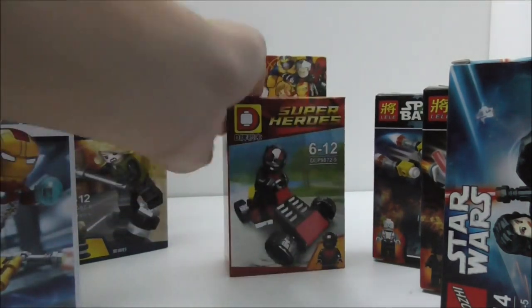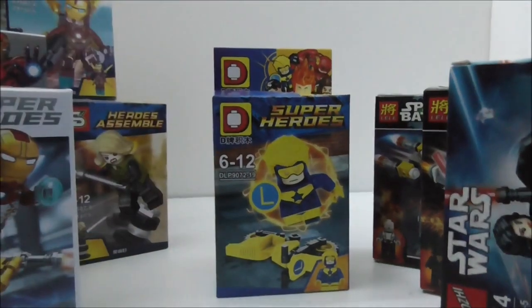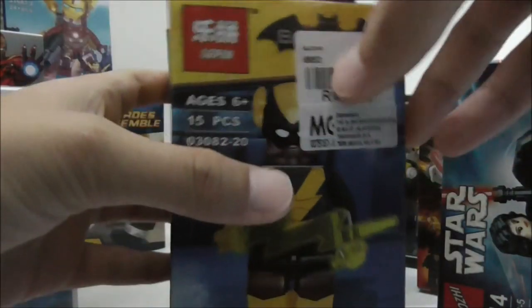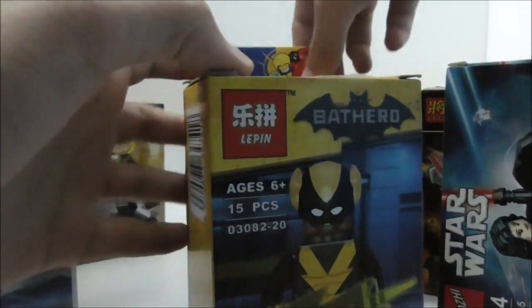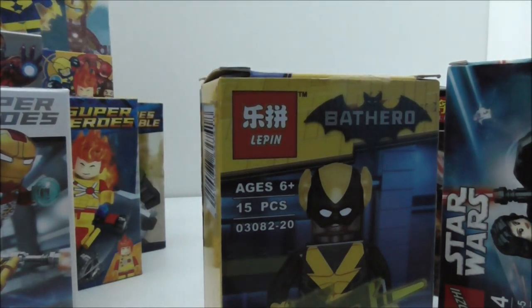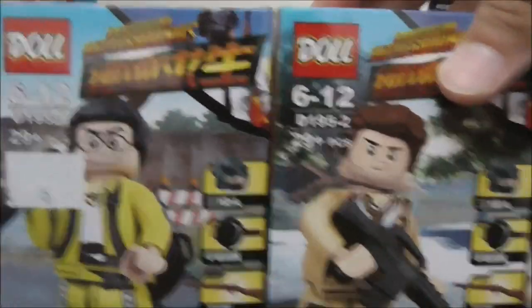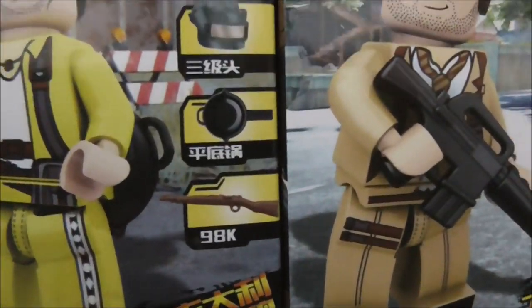I got more Duelapine figures — I got this Hank Pym Ant-Man and also Firestorm. I also got two Lee Pym figures: Black Vulcan and Black Canary. There are quite a lot of them so I'll put these to the side. Lastly, I got this PUBG six-pack figure set from Duelapine — it's a pretty accurate one. Each figure comes with a level 3 helmet, a pan, and a Kar98k.